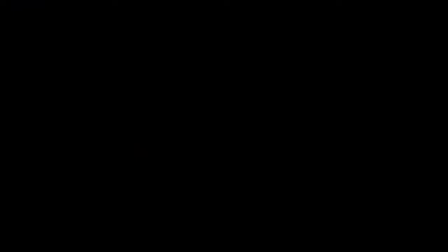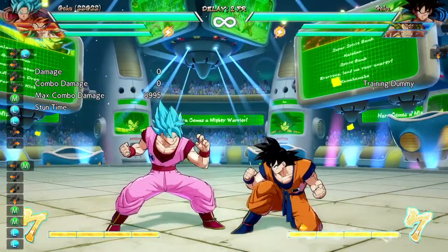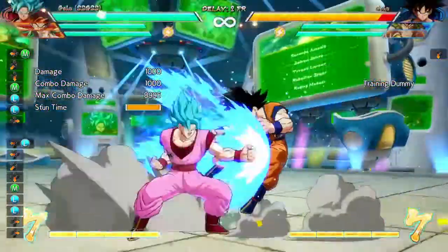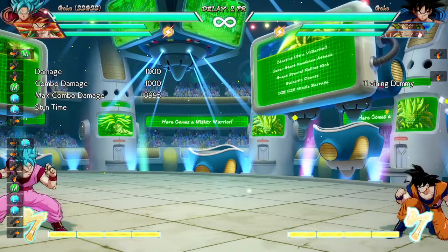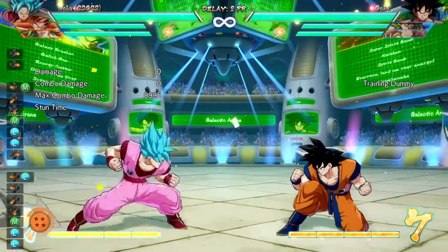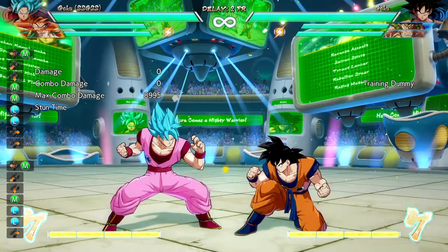What this means is that if you go into them, you can now do them in block strings. Before, if you did them it would look like this — you wouldn't get a command grab, you'd just get a hit. Now you will actually teleport to the opponent and mix them. This is fantastic; if the opponent's respecting they will get caught, though they can jump out and even counter poke.